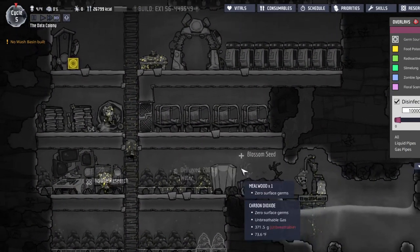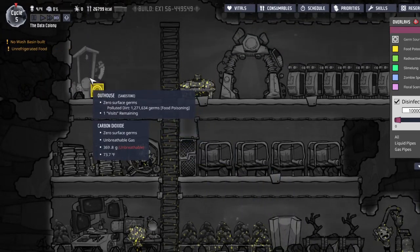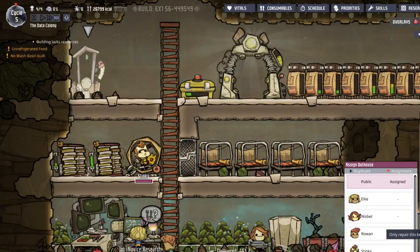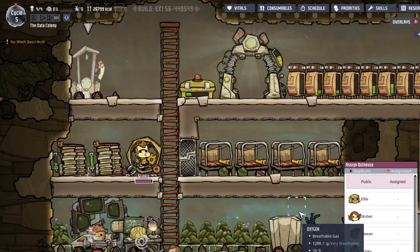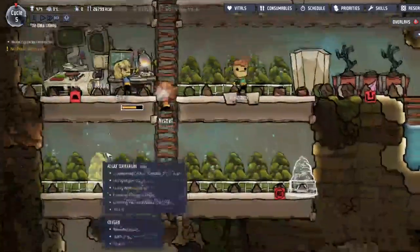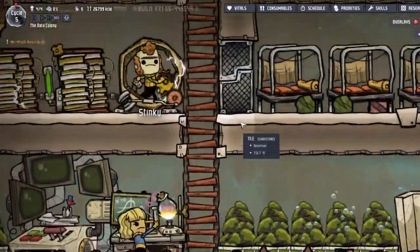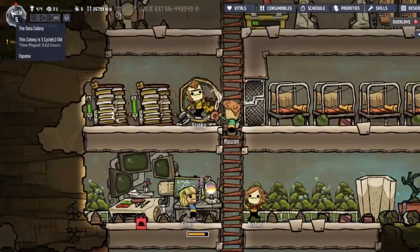Germ overlay — kind of germy. Source is obviously that — oh wow, that's a lot of germs. We gotta turn up the priority on that because it's about to need to be fixed up — it has one visit remaining. Ellie's almost done there. That's cool.